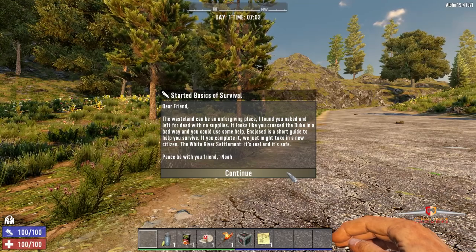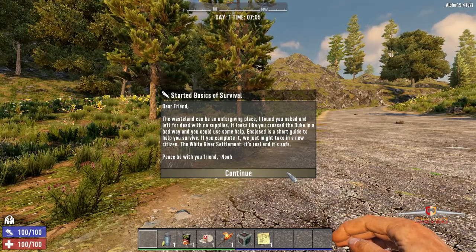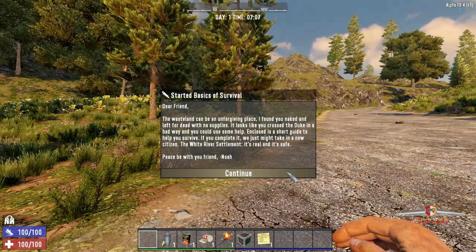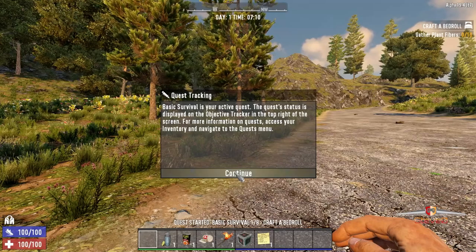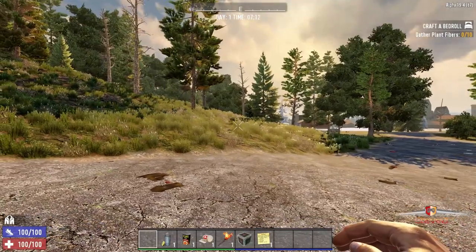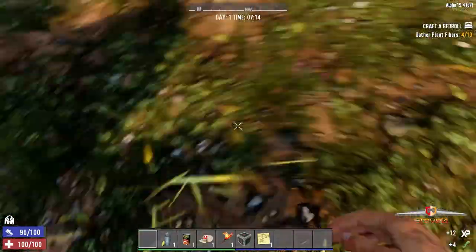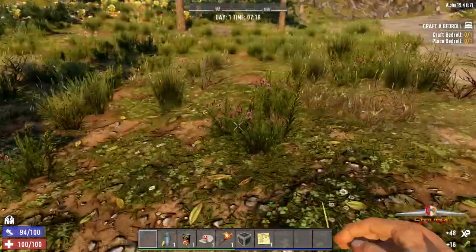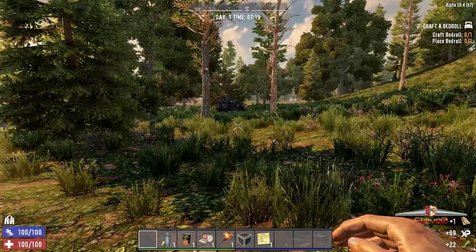The tutorial intro reads: 'Dear friend, the wasteland can be an unforgiving place. I found you naked and left for dead with no supplies. Looks like you crossed the Duke in a bad way. You could use some help - a short guide to help you survive. If you complete it, we just might take in a new citizen. The White River Settlement is real and it's safe. Peace be with you, friend.'